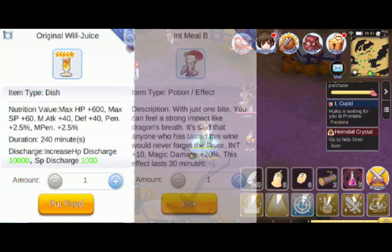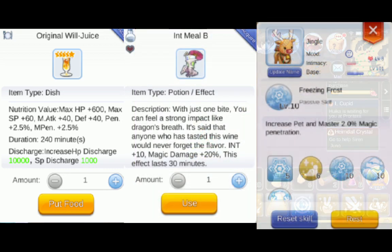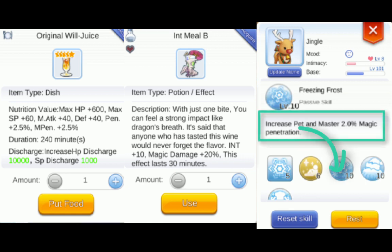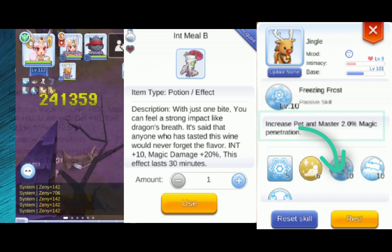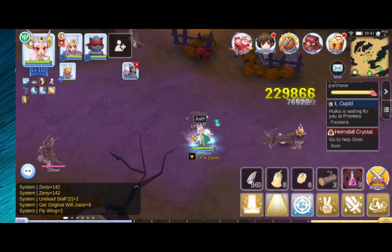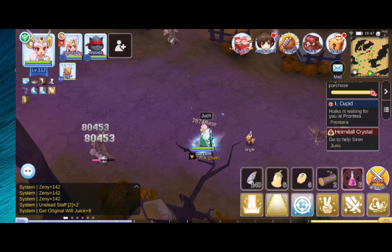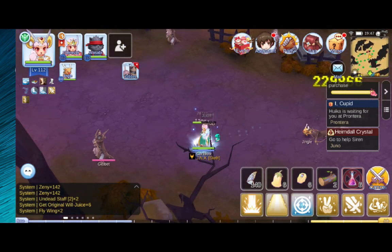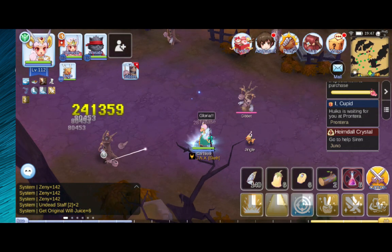I also used 6 pieces of Original Wheeljuice, Int Meal B with the help of the Bee Meal Bug. Since I've got a Rudolph Pet, I'm using it for an additional 2% Magic Penetration. With my 316 minutes of combat time, I am able to farm approximately 200 Hypnotic Bugs and earn approximately 1 million Zeni, including the Raw Zeni Loots and Normal Material Loots.